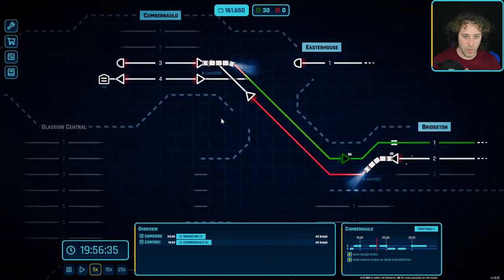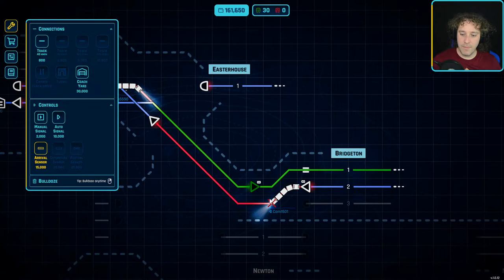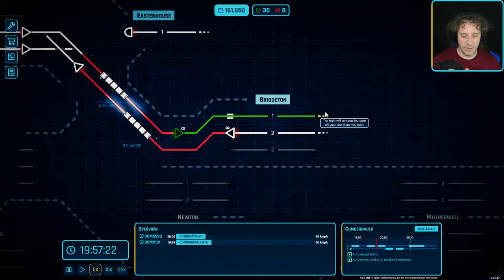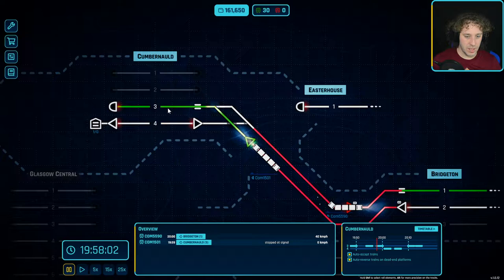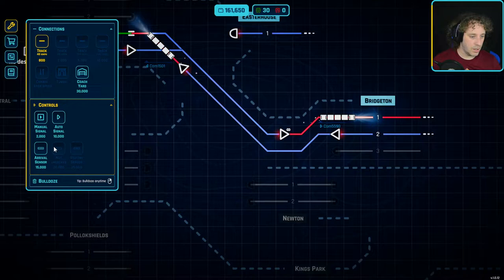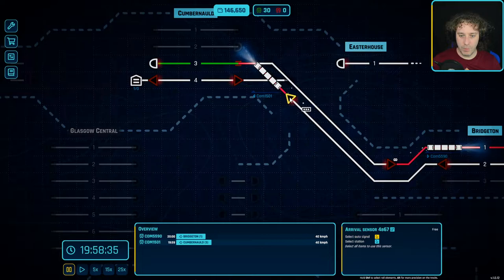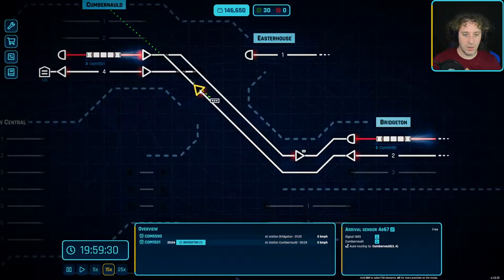We're going to take that arrival sensor and put it leading up into this part of the network. There's a train coming so we can't place it yet. We don't need an arrival sensor at Bridgeton because there's only one way in and one platform, and we've got a signal that sends them in infinitely. I need to cancel the infinite routing and put in the arrival sensor so when the train drives over it, it binds to the auto signal for arrivals at that station.